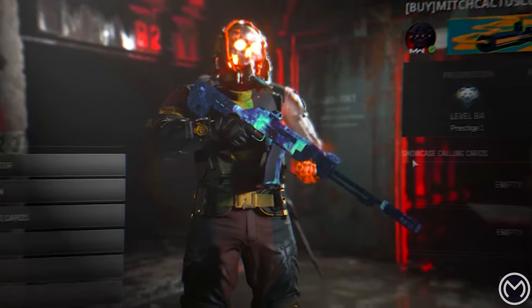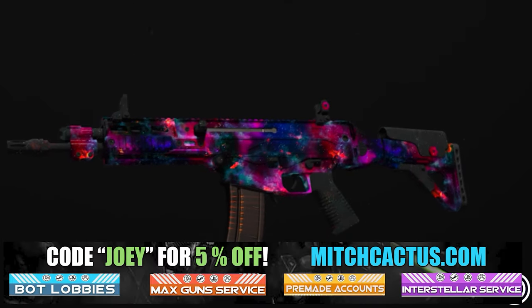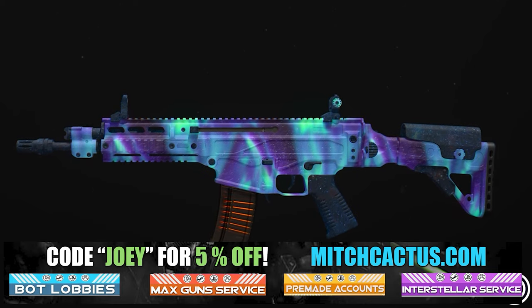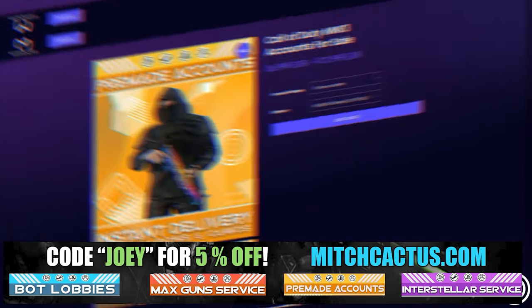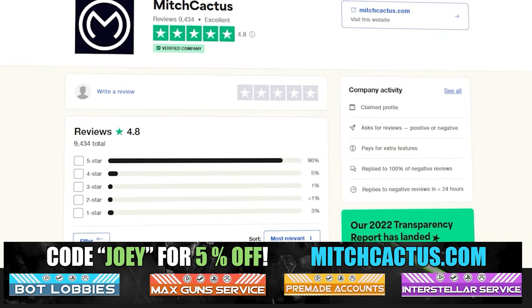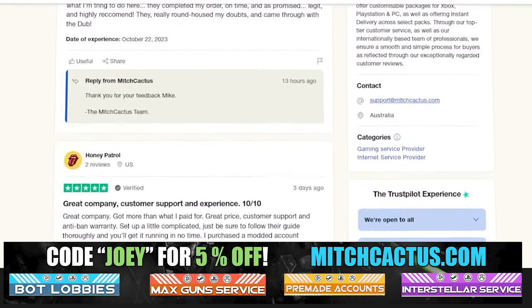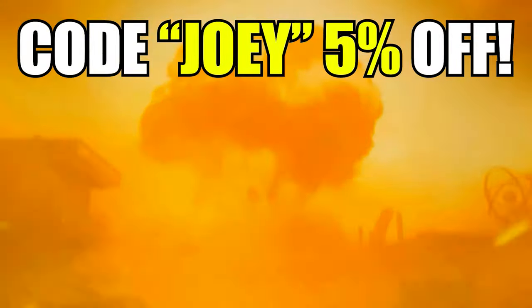Let's take a quick look at my sponsor for this video, Mitch Cactus, because he offers a range of services for Modern Warfare 3 including camos for both Modern Warfare 3 and Modern Warfare 2. He's also got pre-made accounts for Modern Warfare 3 and zombie schematics boosts, plus the nuke skin boost. Over 10,000 customer reviews you can check out yourself. Go ahead and use code Joey for 5% off, links in the description.